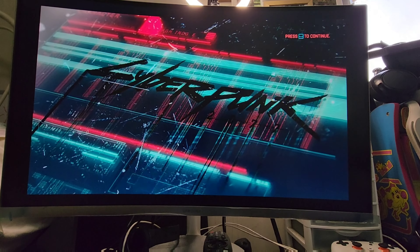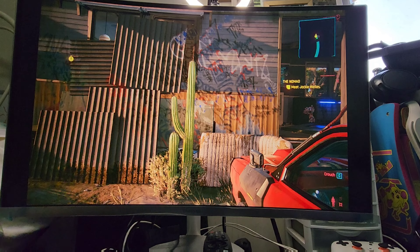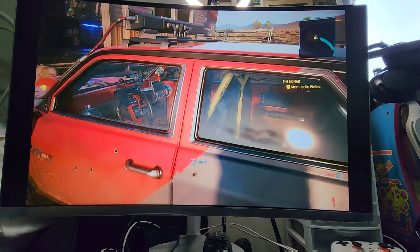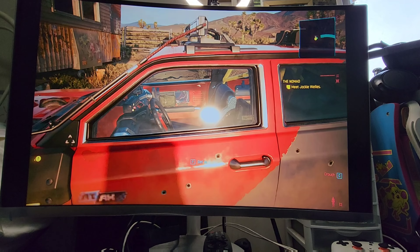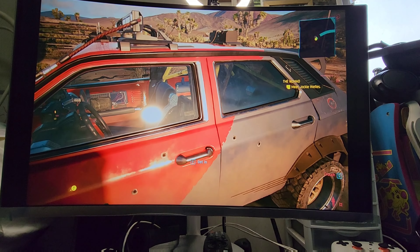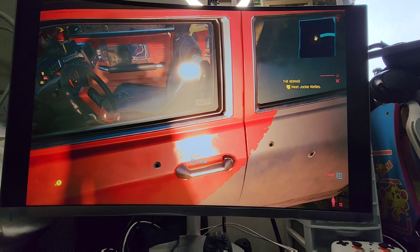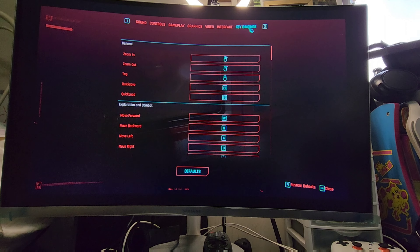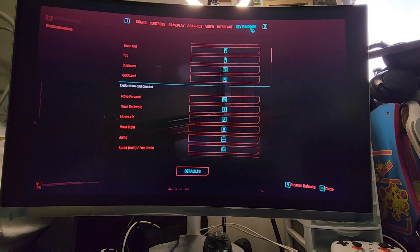It says just press Space to continue. I'm still not sure what button Space is — I think Space is this top button right here. I have my first-person mode on. Moment of truth — I did this right — press F to get in... it appears it didn't work.